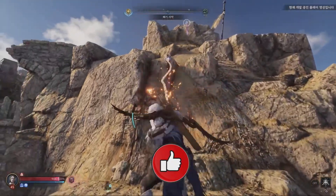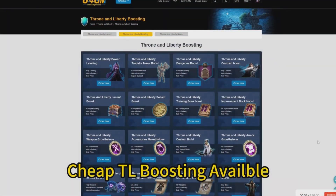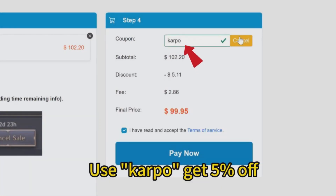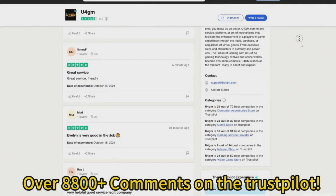Before we get started, if you're looking for cheap Lucent services and more, you can head over to u4gm.com and use the code 'carpool' to get five percent off. Thanks to our sponsor today.